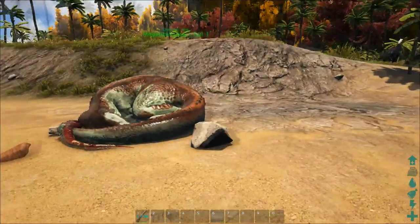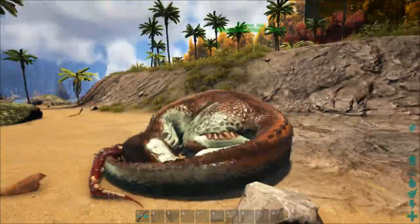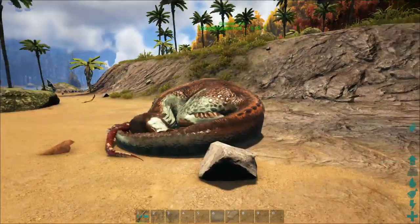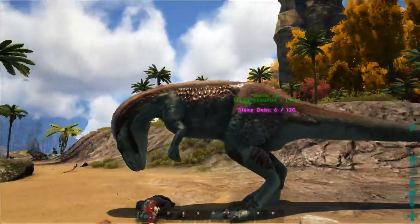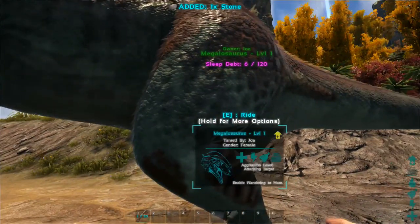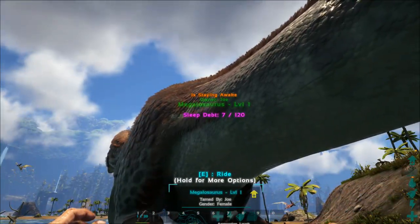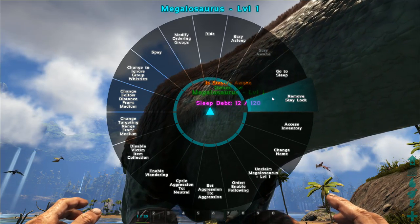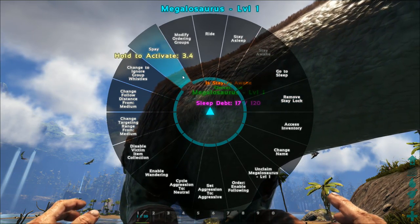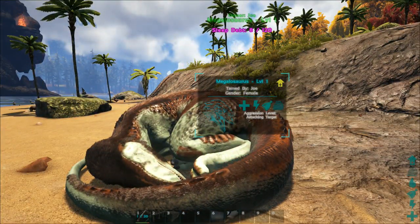The Megalosaurus has got to be one of my favorite dinos now officially in ARK. It is like a cross between a raptor and an Allosaurus - like a baby Allosaurus but a more angry version of a raptor. You can walk up to them to wake them up, and you also have an option to quickly enable them to stay awake forever or stay asleep forever. There's a remove stay lock - so if I click stay awake it says it's staying awake, and I can click remove stay awake lock. I can remove that and he'll go straight back to bed.